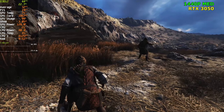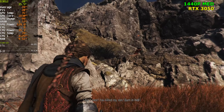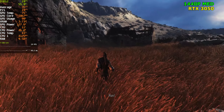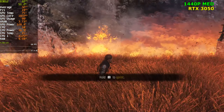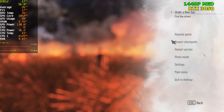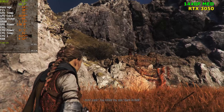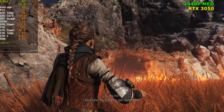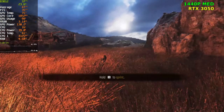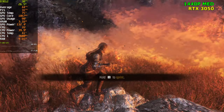There is a fire scene coming up — I want to check that out with this card and then move up to the 2070. With native rendering we're dropping to 22 FPS, 19 FPS, even 18 FPS. Let's restart and run it back with DLSS. Using quality mode, aiming for 30 FPS — and it hits 34 FPS, a decent increase with DLSS. But you're still not going to be getting above 30 consistently.